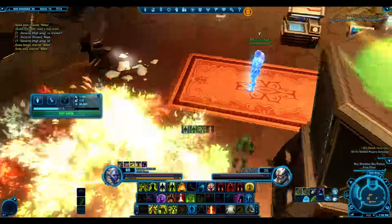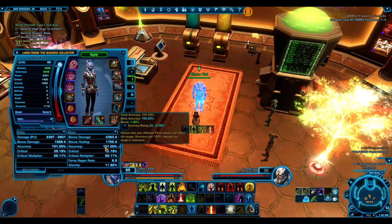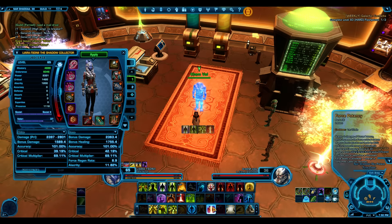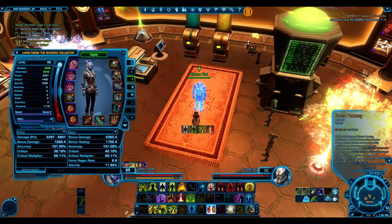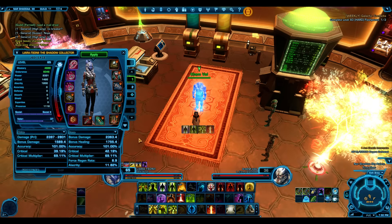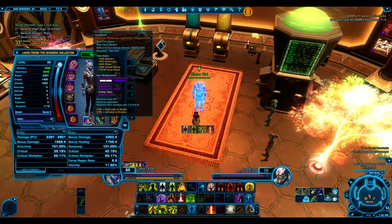For gearing a Sage, crit is now quite important. 40% crit is generally where we want to be - I'm at 42%, which is achievable. At 40% crit, Force Potency - which adds 60% crit chance to direct attacks and heals - gives us a 100% crit chance when popped. That is very important. Alacrity should not be ignored: around 1400, pushing towards 1450 maximum.